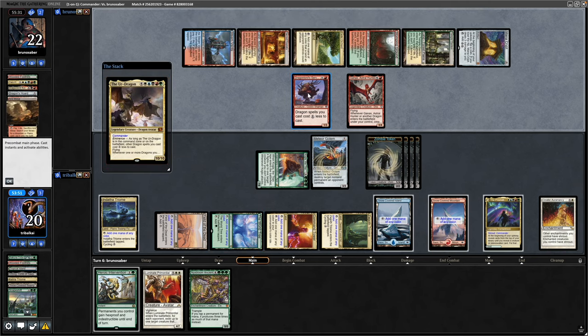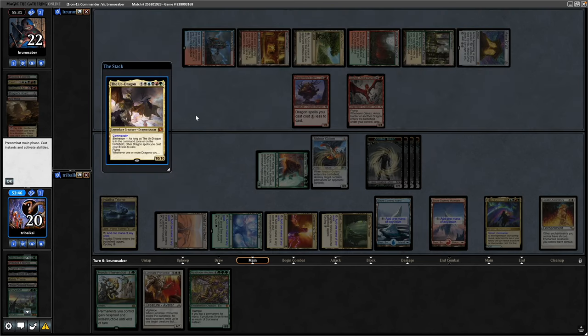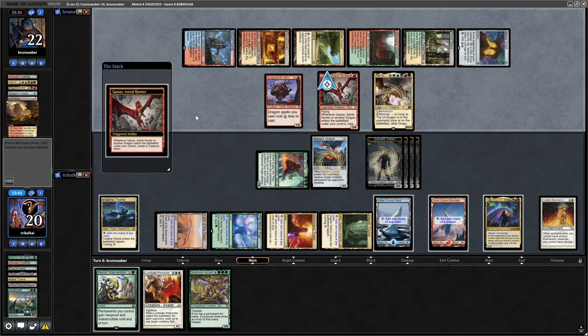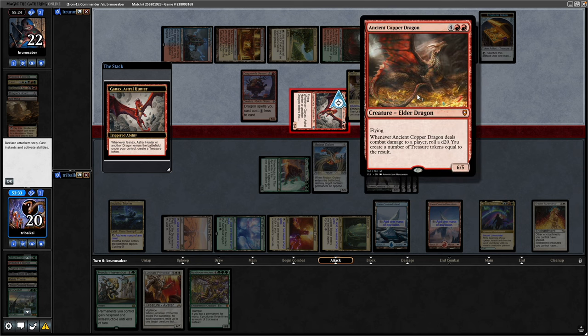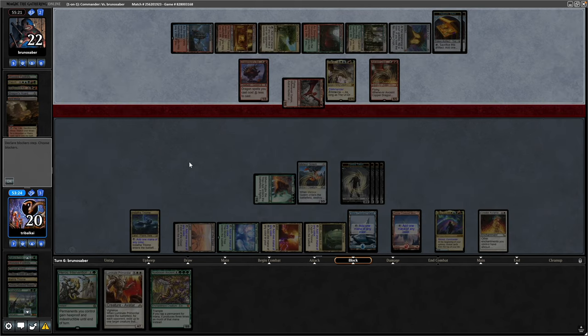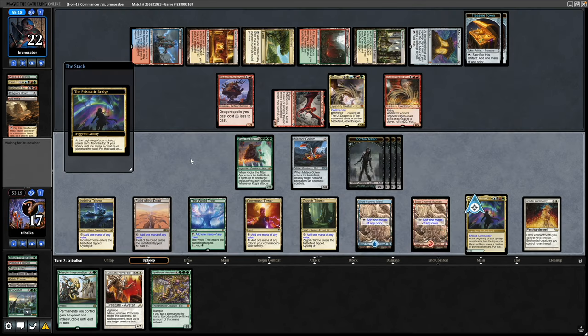Our opponent made a land, so thanks to Dragonlord Servant they manage to play the Ur Dragon. I was hoping we wouldn't see a land from them this turn, but it makes for a more interesting game. The Ur Dragon has them draw a card and put a creature into play — Ancient Copper Dragon — so they get another treasure token. Hoping we draw into more removal next turn; we do have a lot of removal in the form of permanents in this deck. We'll see how lucky we are with the Prismatic Bridge.